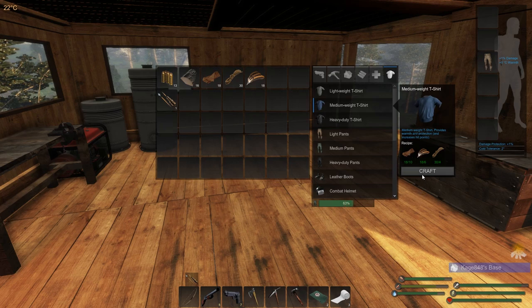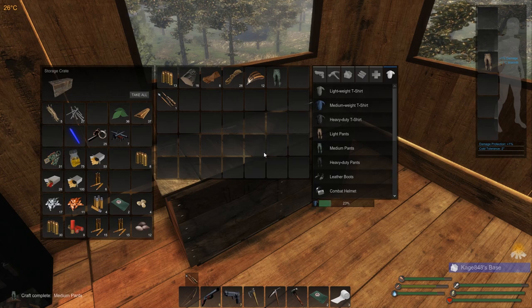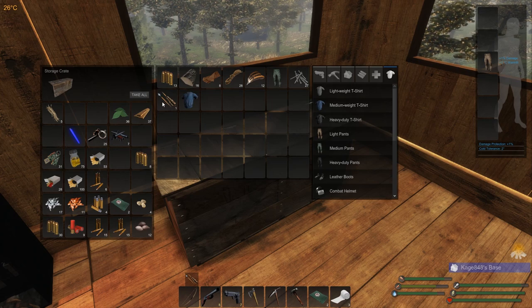Let's go ahead and make some medium pants, and we're also going to make the medium shirt — why not. We'll have to keep a lookout for more cloth; we can get cloth from rabbits, wolves, and bears. We killed a bear last episode, it wasn't the worst thing in the world. I got damage protection plus one before — medium pants give us plus four, and the shirt brings us up to plus seven. We went from plus one to plus seven, which is a huge jump.